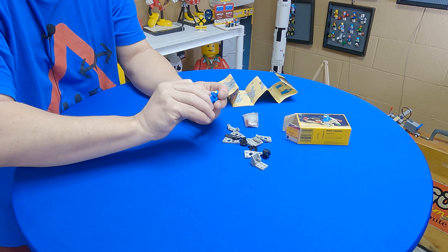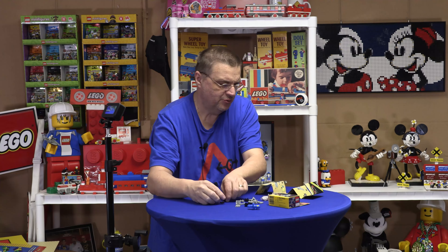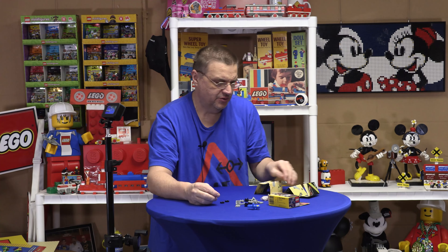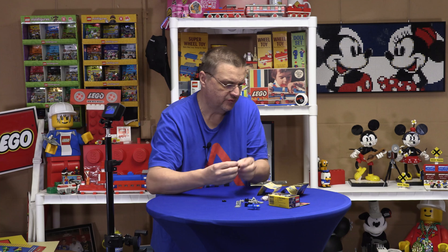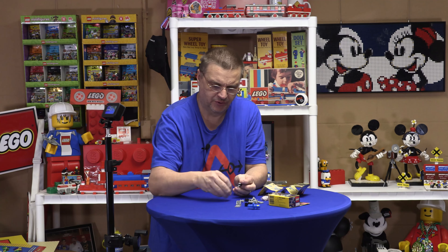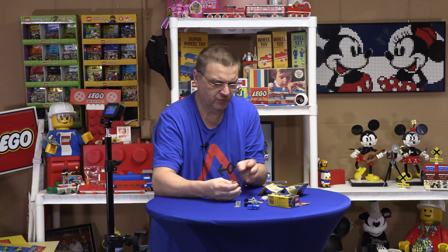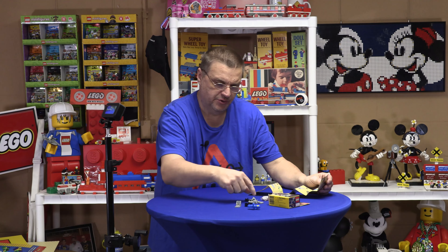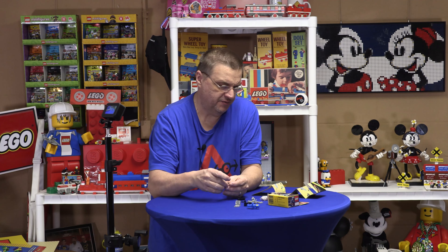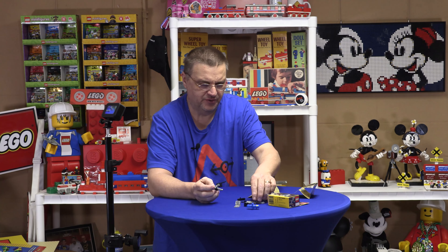Let's get into this. We've got two black two-by-twos, and then we need two wings — pretty straightforward build. One of these little space sets — when is this from? 1985, 31 pieces. So count them with me — is there really 31 pieces in here?